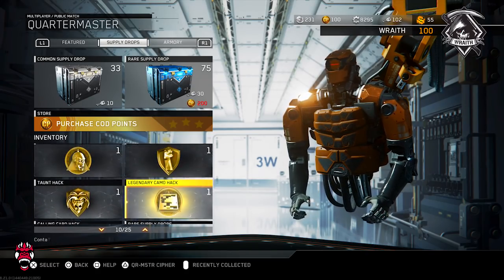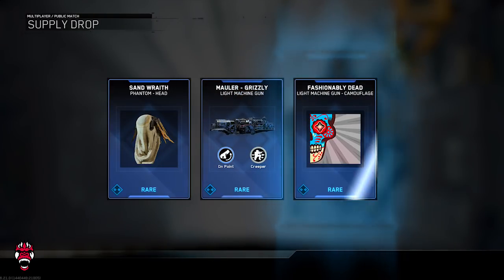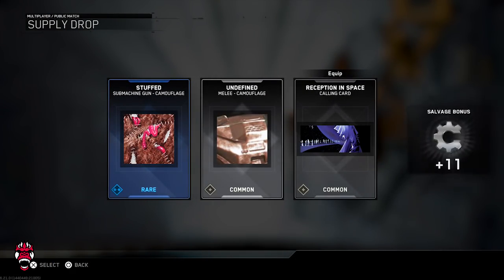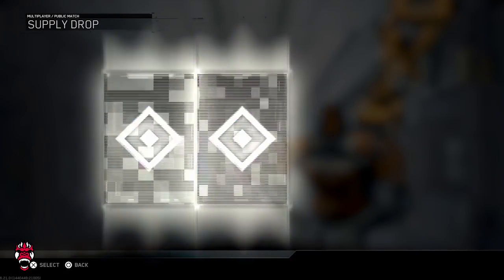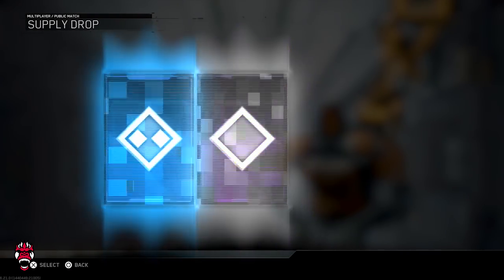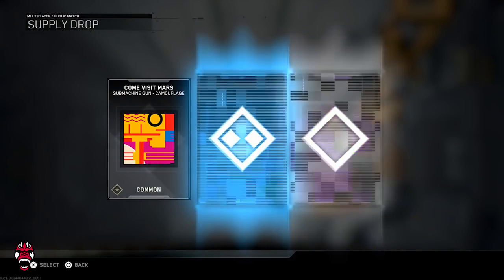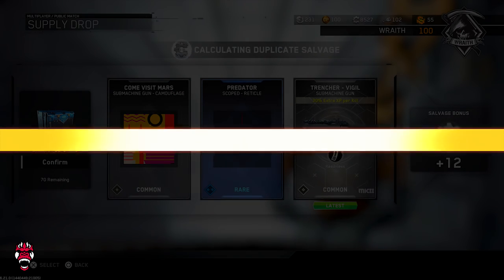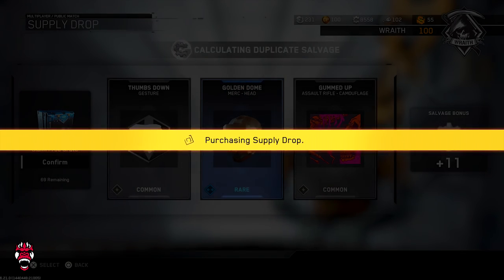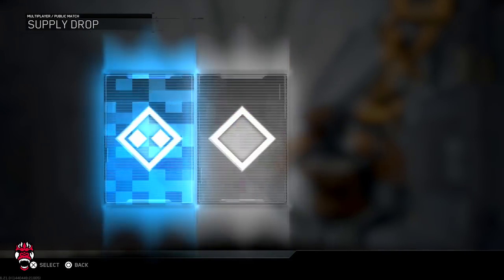We got two of those rare supply drops — a bunch of new hacks. We're going to open up these rare supply drops and see what we can get. From what I saw in his armory, what we'd want is the Thunderstruck, the Proteus Jaeger, and the Annihilator — those are the three best he could get. He doesn't have those but has most other stuff since he is MP30.